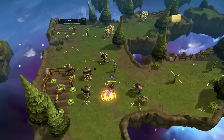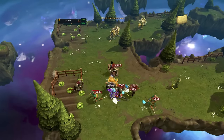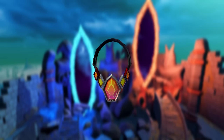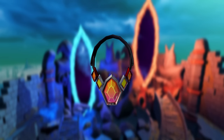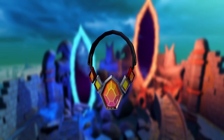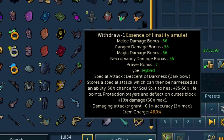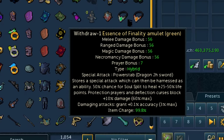This brings up the most important requirement for this method, in addition to the obvious things such as good gear and a high combat level — and that is an Essence of Finality amulet. This amulet can store special weapon attacks, and you're going to be storing one of two weapons depending on your combat style. If you're using range, store a Dark Bow. If using melee, store a Dragon Two-Handed Sword.